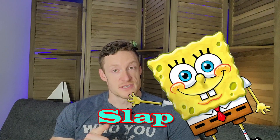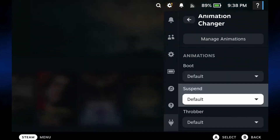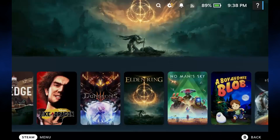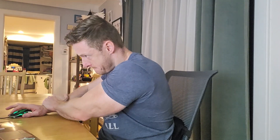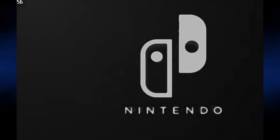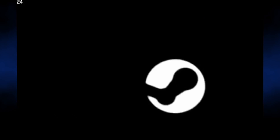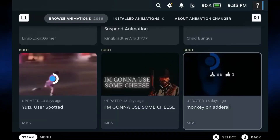If your Steam Deck isn't silly enough or you need more SpongeBob SquarePants in your life, the Animation Changer is going to be a game changer for you. The Valve boot sequence already exists and you can get cool ones from the Steam Store with hard-earned points, but if you really want to customize, the Animation Changer is key. Hundreds of boot-up and shutdown sequences can be found here, all more crazy than the last. Not essential, but certainly fun.